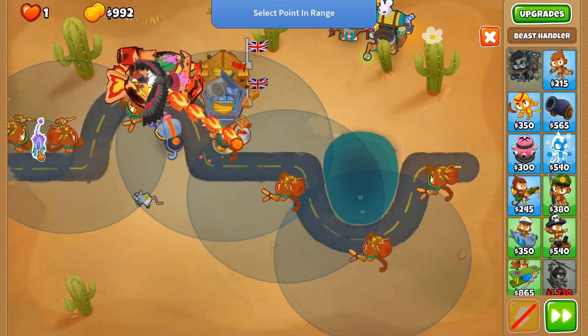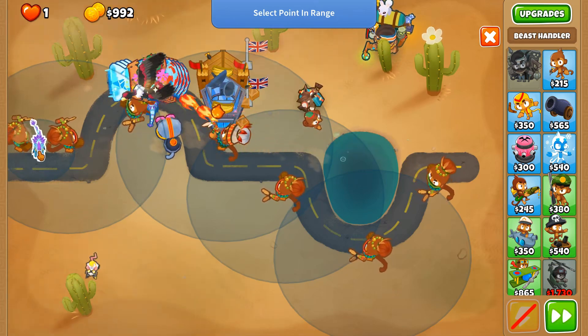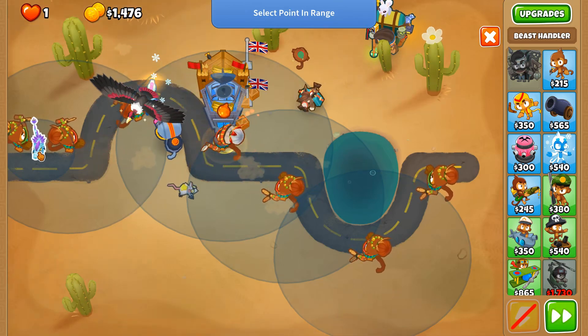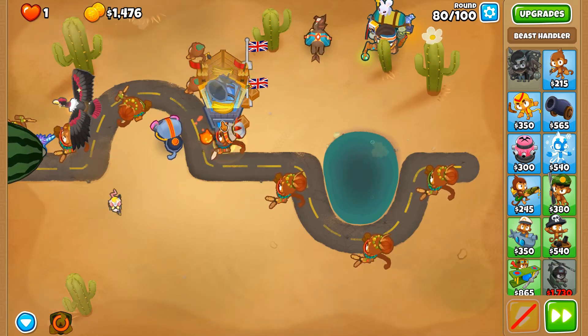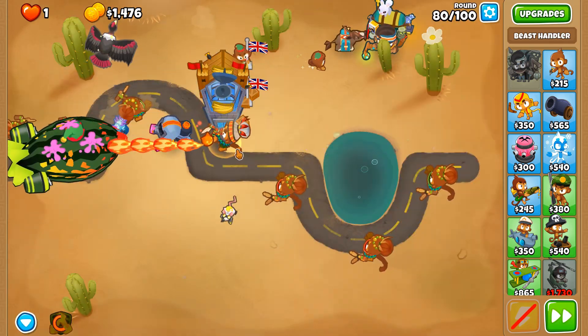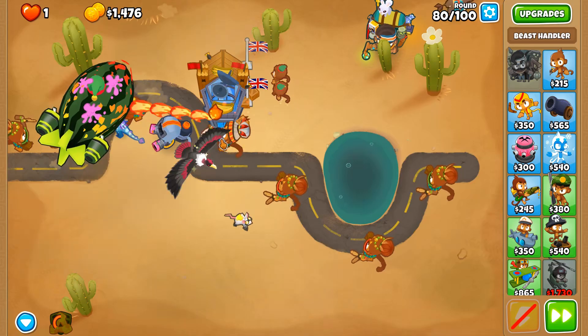There's a little gap here where I can put this down. Round 80 — I may have done that a bit too soon, but we're in this for the long run. The Adasaurus with Geraldo's Fire is going to ensure we can pop the ZOMG.